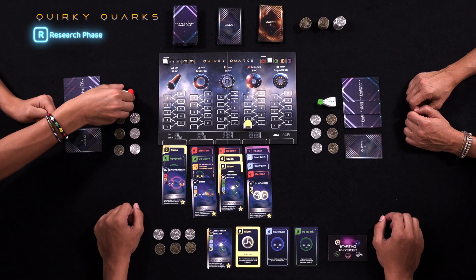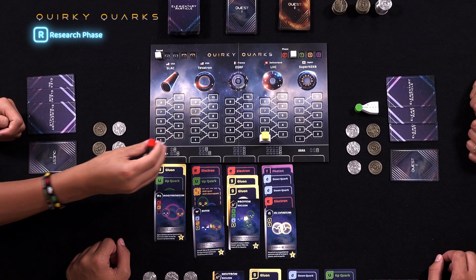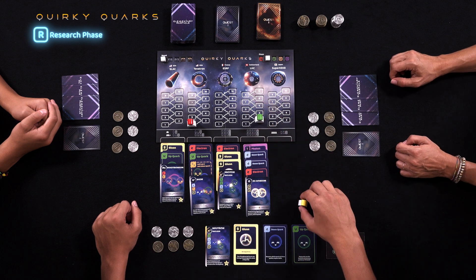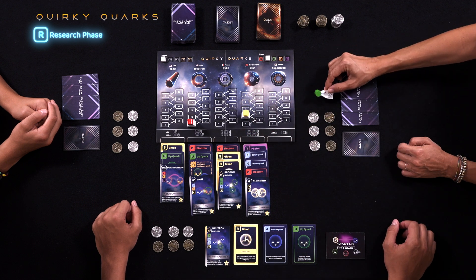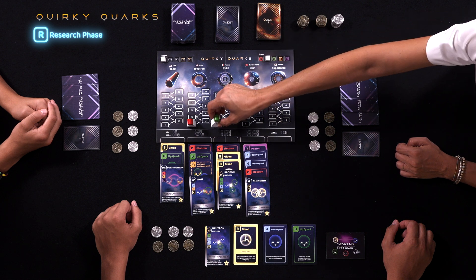Going clockwise, it is now red's turn. Red can either choose to outbid yellow by bidding two or more on the Large Hadron Collider, or choose another deck to bid one EV on. Red decides to bid on the Tevatron pile and starts the bidding at one EV. Green decides to outbid yellow by bidding two EV, and yellow now takes his researcher back. Yellow decides to up the bid to three EV on the LHC, and green's researcher is returned. Red's turn is skipped since his researcher is already at a particle accelerator. Green now decides to bid one EV on the ESRF. Now that everyone is the highest bidder of a particle accelerator, they must all pay their final bids to claim the pile and take their card deck in their hand.